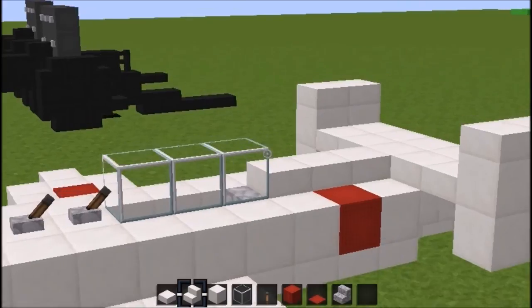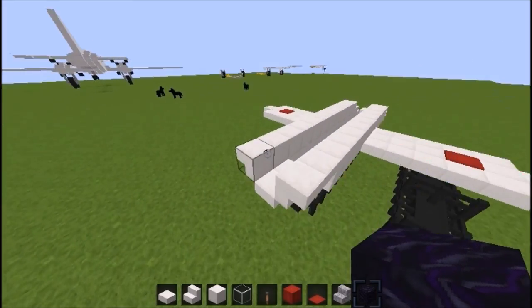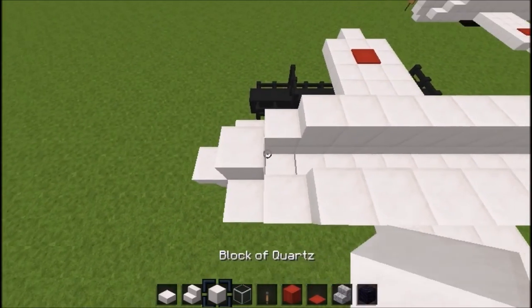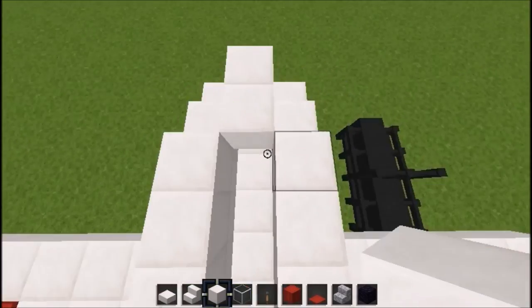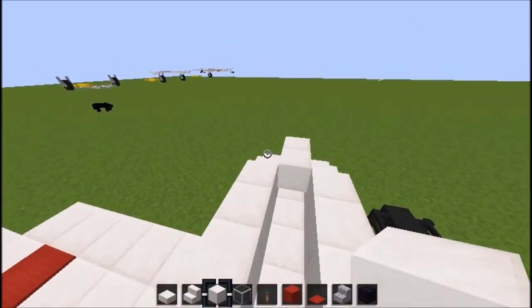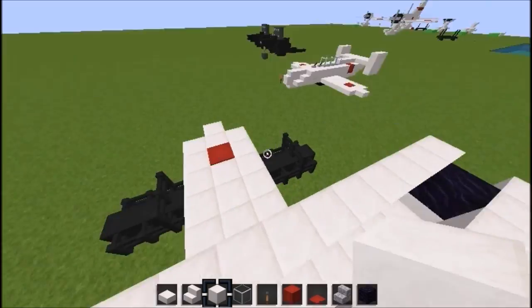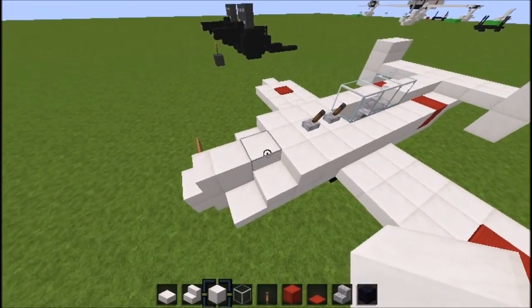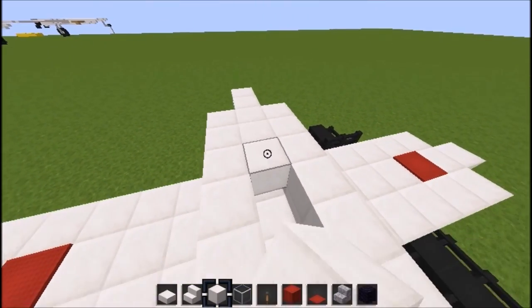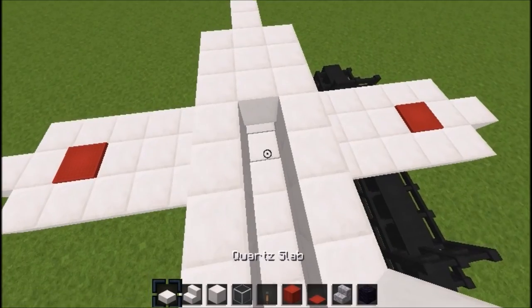You'll also need one more material - obsidian or anything black. Place your obsidian right here and have some blocks coming in. You're going to have five blocks - one two three four five - and then place your glass on top. This is where your cockpit will be.